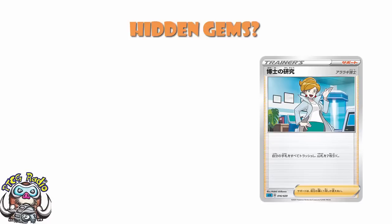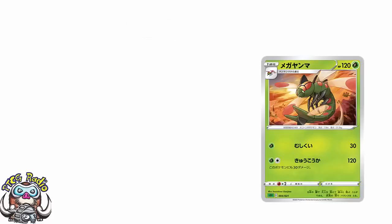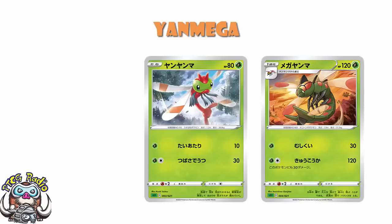We'll start off in the Venusaur deck, because Blastoise is better, so we'll save Blastoise for last. Starting off, we've got a Yanma and Yanmega line. Yanma here, honestly, fairly uninspiring — 1 energy, 10 damage; 2 energy, 30 damage. Not particularly special.